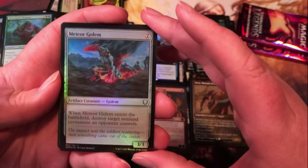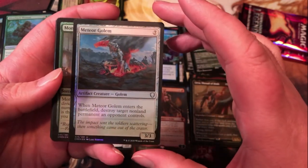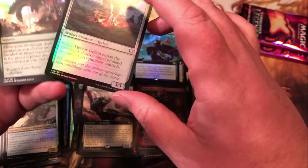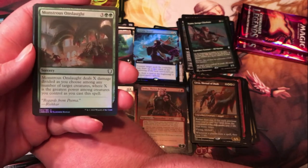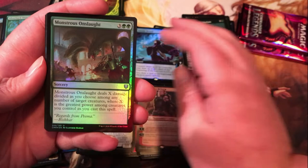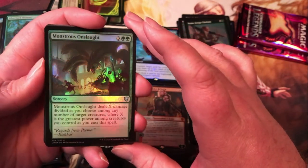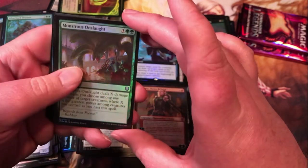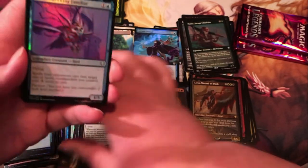The old Meteor Golem — seven mana for a 3/3 artifact creature golem that enters the battlefield and destroys target non-land permanent an opponent controls. Solid colorless removal but at a high mana cost. Monstrous Onslaught — two green for a sorcery; deals X damage divided as you choose among any number of target creatures, where X is the greatest power among creatures you control as you cast this spell.